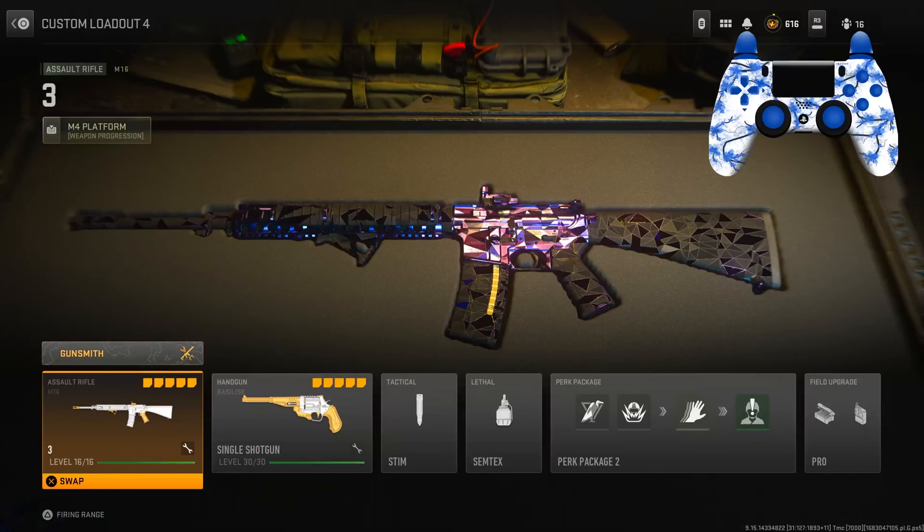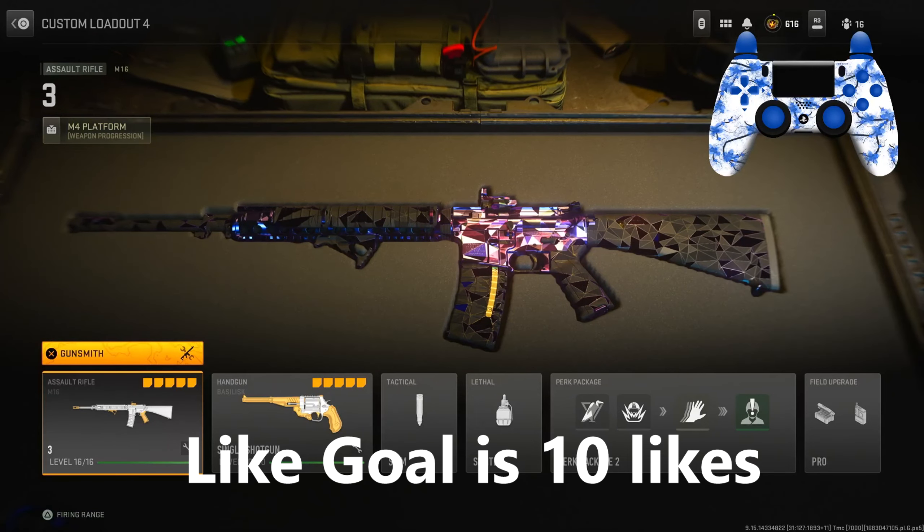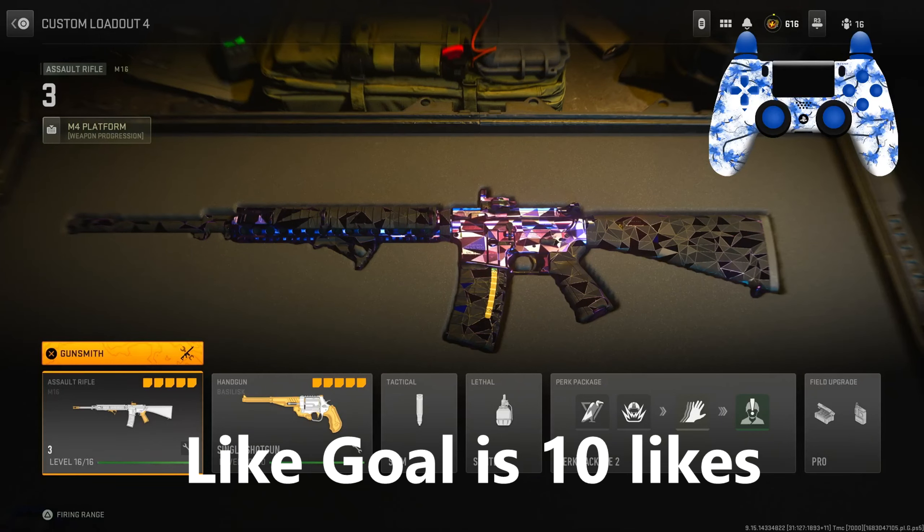What's going on everybody, it's Epic here. In today's video we are going over the one burst M16. Now if you hit the right spot up in the upper chest it is a one shot, or the head it's going to be a one shot. But if you're missing and you're not hitting really accurately, you're gonna have a two shot.